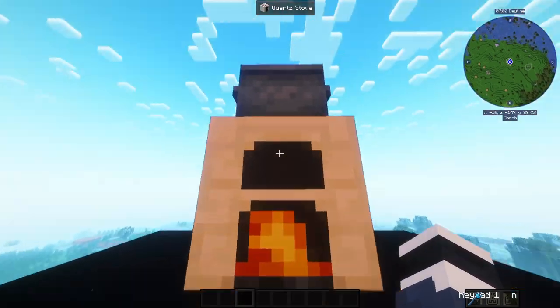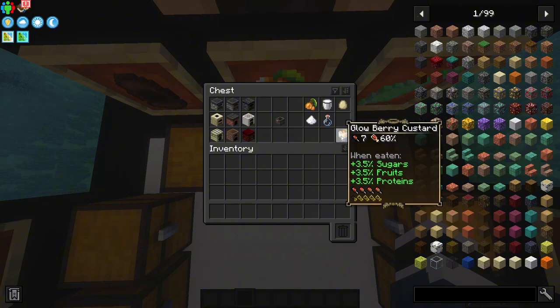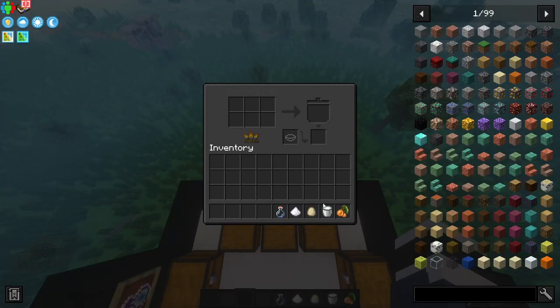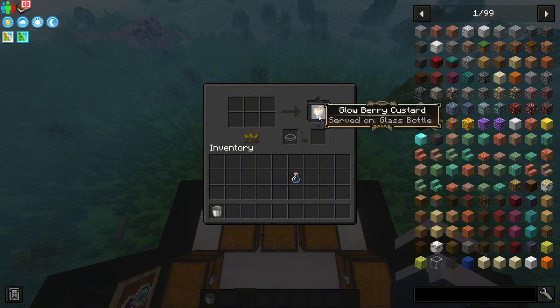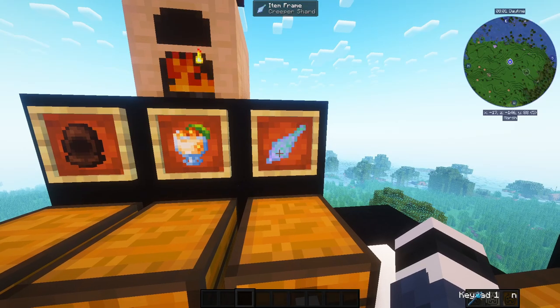Once you have those two items, place the pot on top of the cooking stove. Then you craft the glowberry custard with the required items, take them out, and put all of those items into the cooking pot and it should start cooking. You'll also need a glass bottle to bottle your food — you can use any egg or milk options available. Place the glass bottle in the bowl icon slot and voilà, you've got glowberry custard!